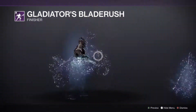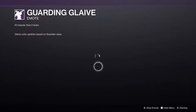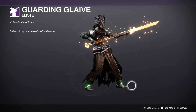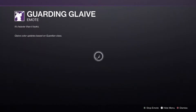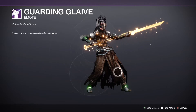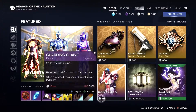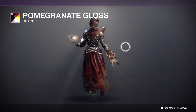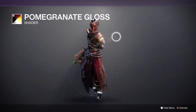The Cabal Blades — I might end up grabbing that one too. Then the Guarding Glaive — they have a glaive emote. Let's check it out over the shoulder. When you stop the emote our inventory, nothing happens. All right, that's pretty cool.